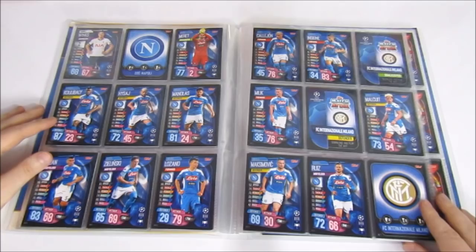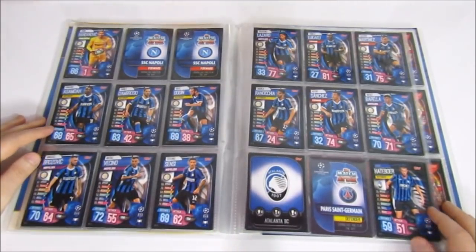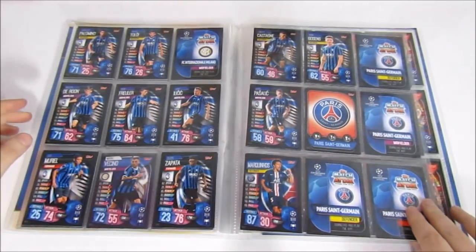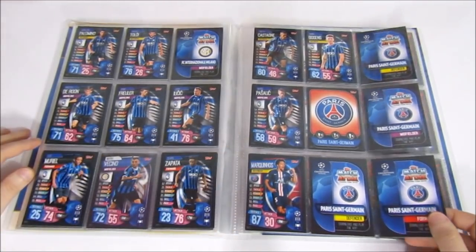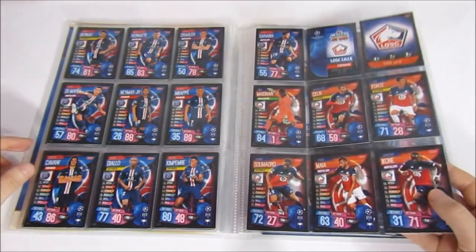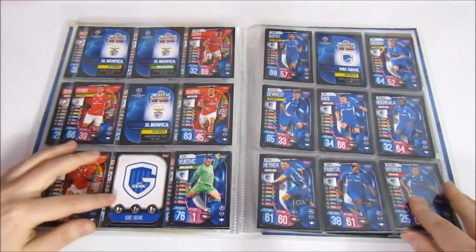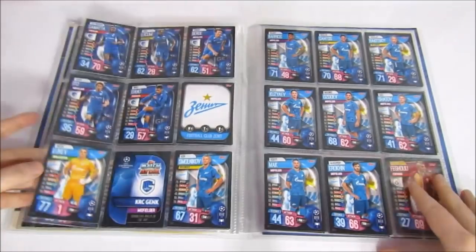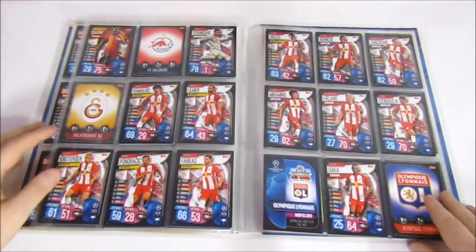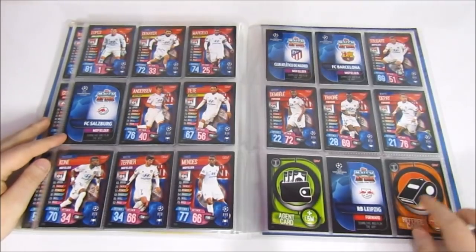There are some teams in here that don't feature in the UK collection at all — Napoli, Inter Milan. There's a Sanchez on-demand card not in the UK collection, still in a Man United kit. Then Paris Saint-Germain, Lille (another complete team), Benfica (still need the badge), Genk, Zenit (a cool badge), Galatasaray, Salzburg, and Leon is the last base team. We still need a tactic card.